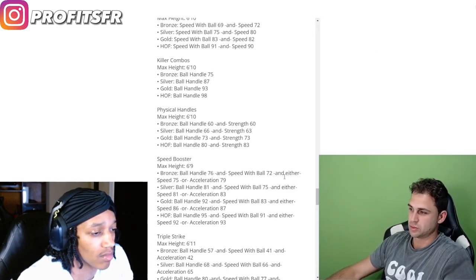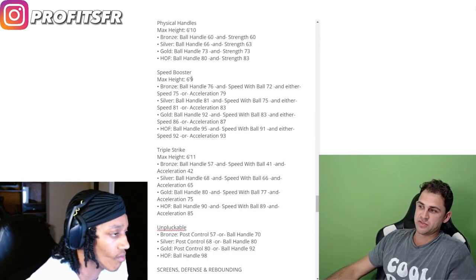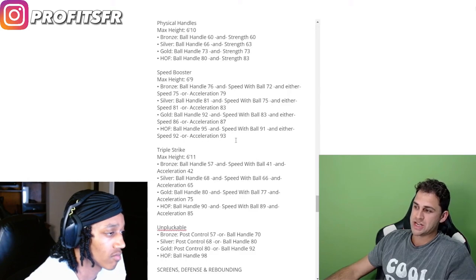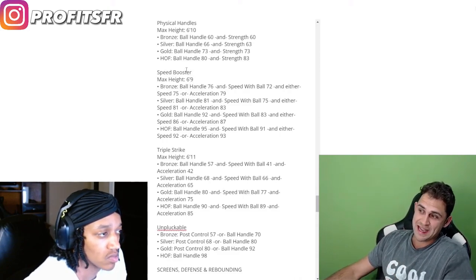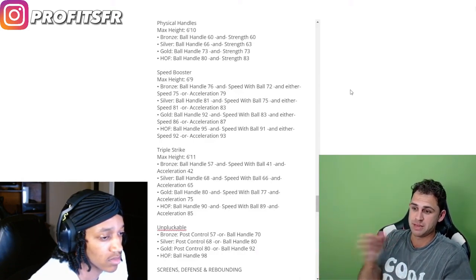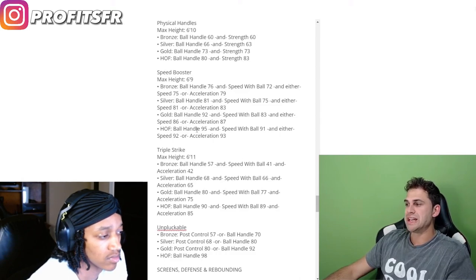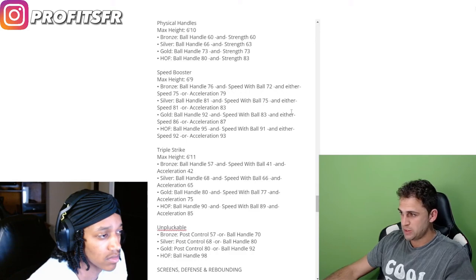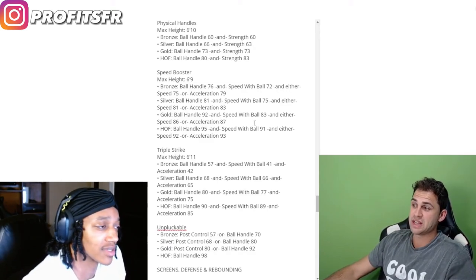Speed booster is essentially the new quick first step. Max height 6'9". For hall of fame you need 95 ball handle, 91 speed with ball, and either 92 speed or 93 acceleration. Last year it was called quick first step, and all you needed for hall of fame was 89 ball handle. Now for gold you need 92 ball handle, 83 speed with ball, and either 86 speed or 87 acceleration. That's a lot of attributes to dump into one area.